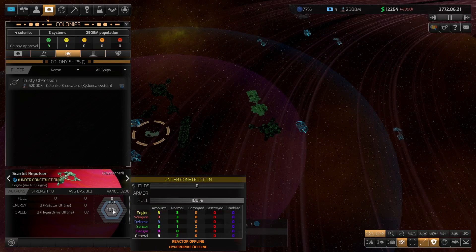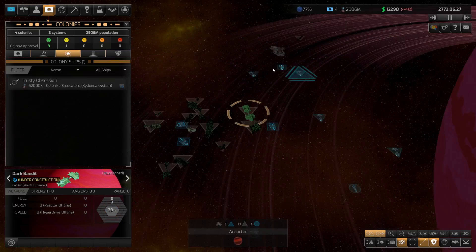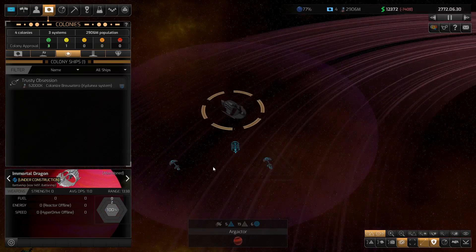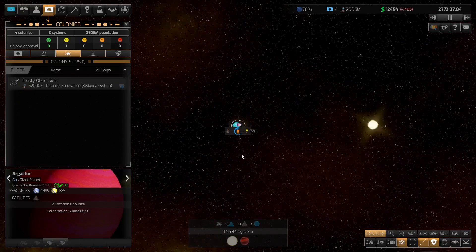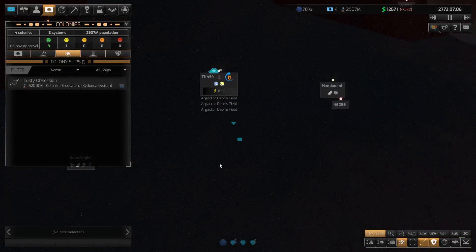All of the destroyed components are now fixed. We've now just got a few damaged components. This one here is still a long way off, and this of course will be a long way off as well — a lot of destroyed components on that ship. We might just go with a few of the smaller ships, with some of these as well, once they finish off.